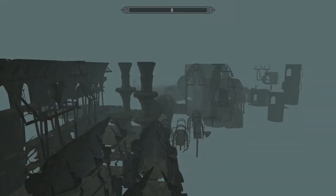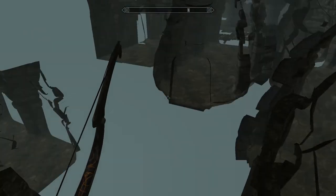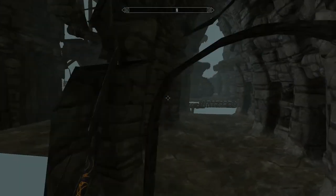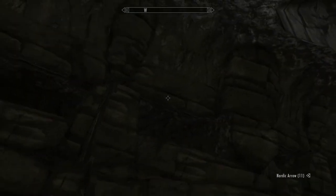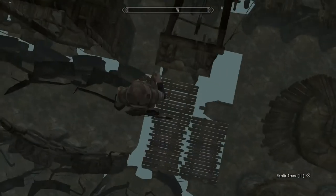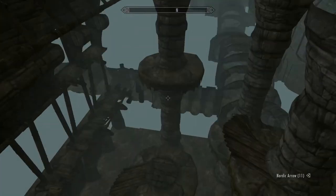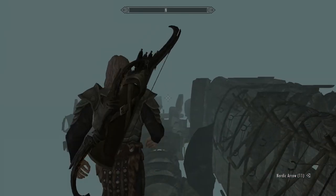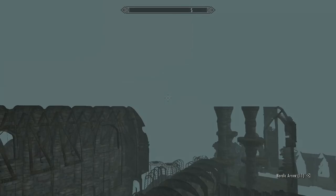If you turn around at the end of one of the hallways, there should be transitions from this set to the other caves. Maybe that's a problem in my conversion — this was an ESP at first, but for it to work with multiple mods I wanted to make it an ESM, which I'm now using. So maybe that's a conversion problem.